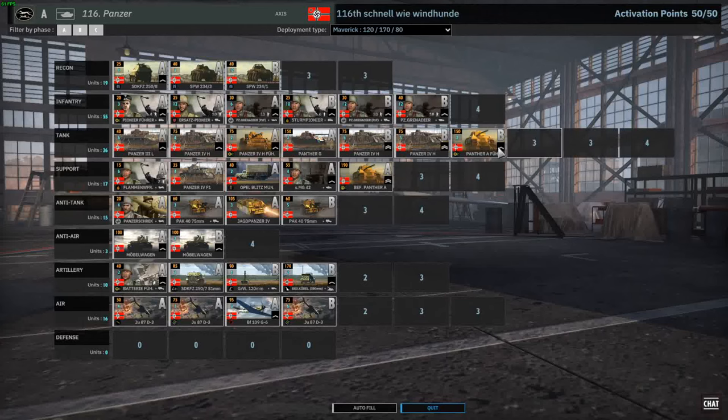Hello everyone and welcome to another Steel Division 2 Ranked Gameplay, this time featuring the 116th Panzer, one of my favorite divisions in Steel Division of all time. I love this in Steel Division Normandie — the super interesting system where you only had four infantry units in A and you had to use 250/9s, which you sadly don't get here, you only get 250/8s. But you still get interesting 20mm, and now you get a new unit which made the division quite a lot better. Together with having a cheaper infantry slot and the mobile wagon change, you get Assault Pioneers. So with that, 116th with Maverick should be a pretty decent division.